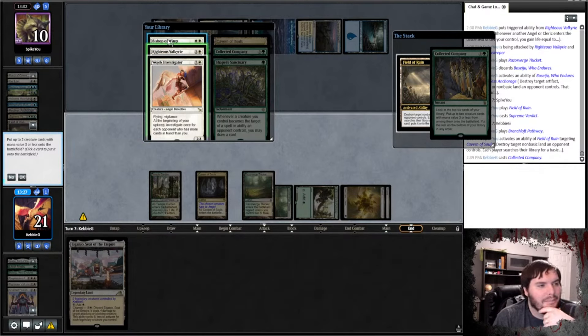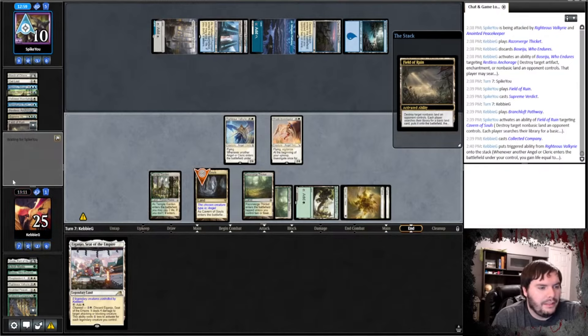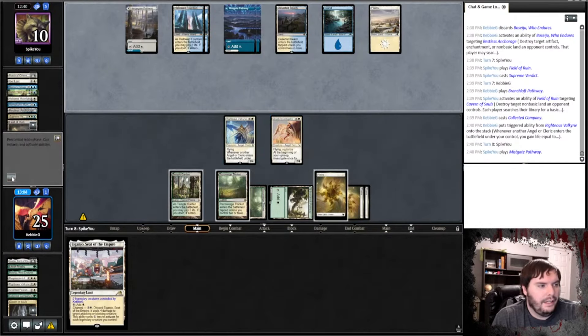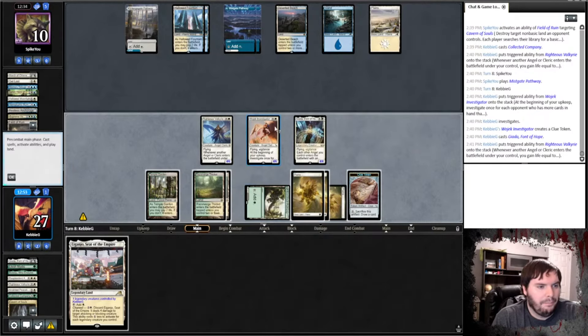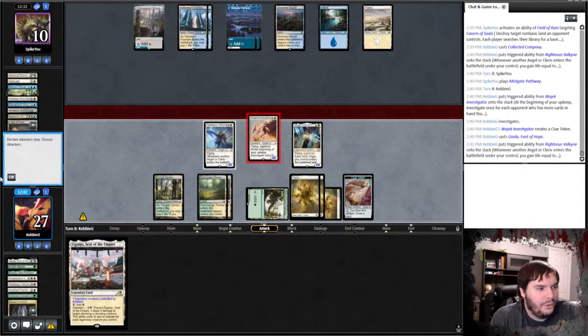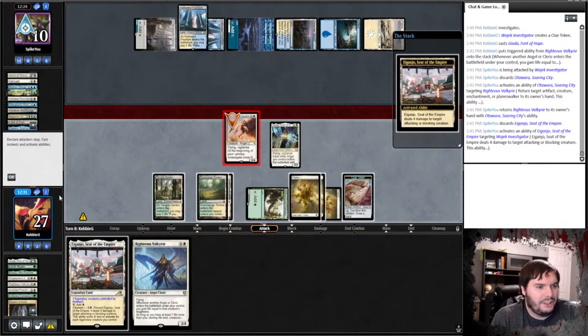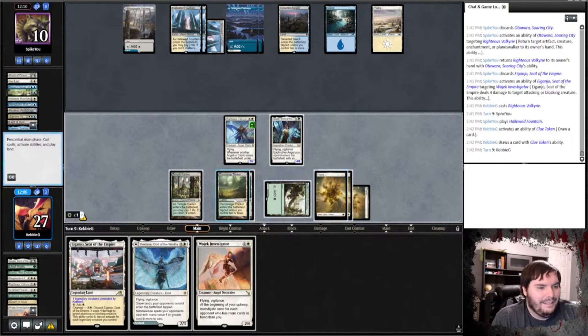He plays a draw card, then passes. We untap, play Resplendent Angel, shove in, play the Thicket, pop the Anchorage, and pass. He casts Field to Ruin — we put that on Green. He tries to Field to Ruin again — we use Coco. We hit a Valkyrie and an Investigator. We let Caverns go, thin the deck, and pass. Lockdown does not save him; he can't have Supreme Verdict. We make a Clue — really powerful here. We play Gahata, gain life, get the bonus.